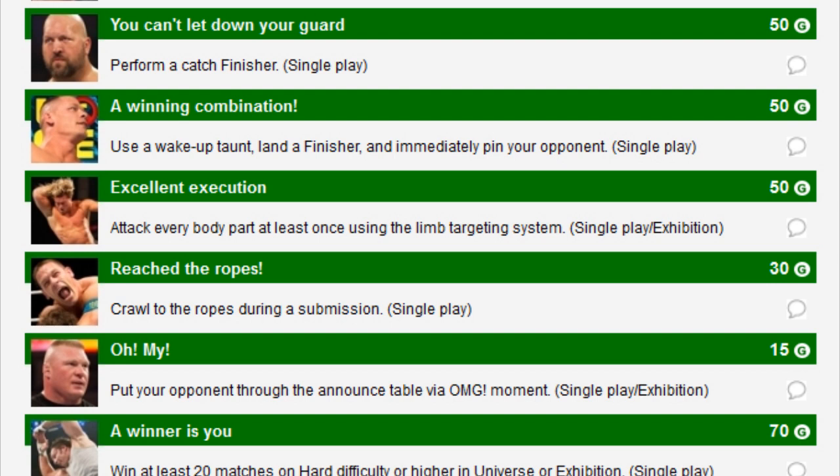Excellent Execution — attack every body part at least once using the limb targeting system. In past years we might have had to get them red, but this is just attacking any part of the body, so that should be pretty simple. We've got Reach the Ropes — crawl up the ropes during a submission. Oh My — put your opponent through the announce table via an OMG moment.